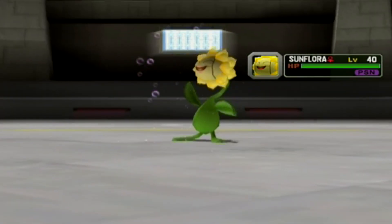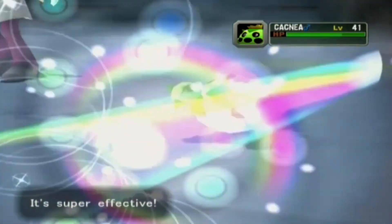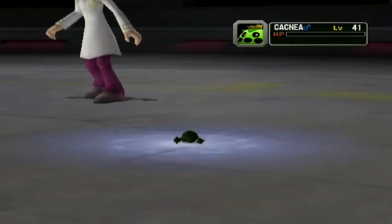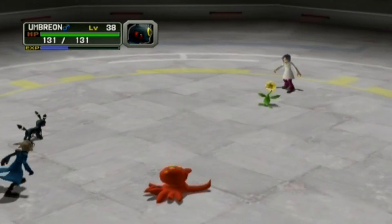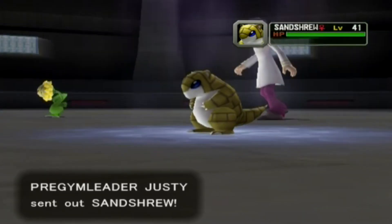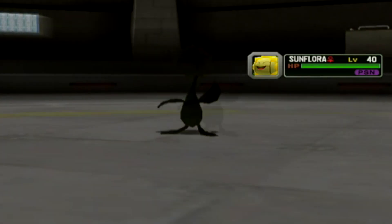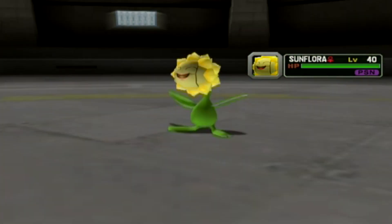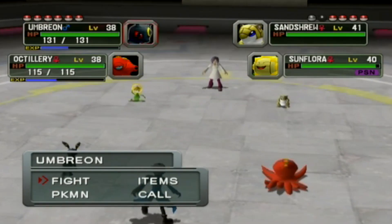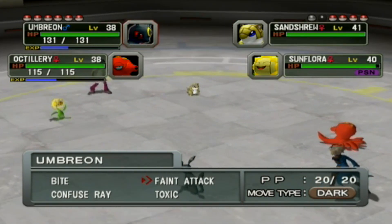Aurora Beam on Cacnea — one hit KO! Really glad I did that training. Hopefully this fight is going to be a complete joke. Next up is Sandshrew, just an unevolved Sandshrew. Double Team is going to start being annoying but we don't have to worry — it's getting poisoned every turn so it's going down in eight turns or less no matter what, and I have Faint Attack so I can hit it regardless.